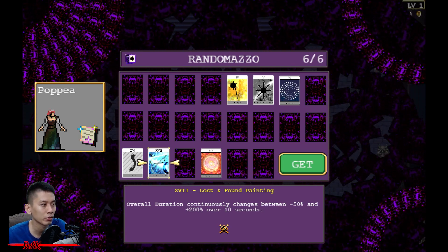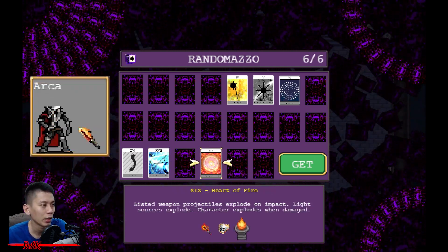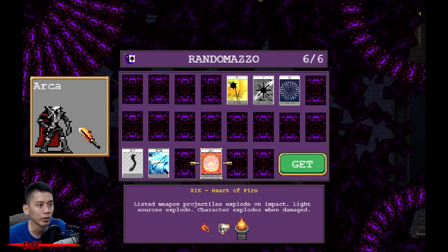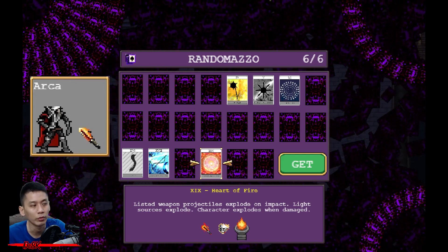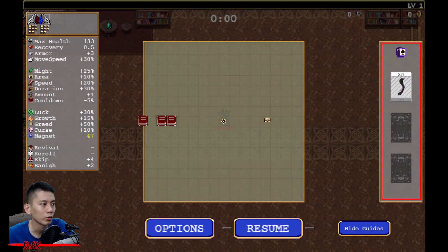Poppy unlocks Lost and Found Painting: overall duration continuously changes between -50% and +200% over 10 seconds — last longer and sometimes short. Aka unlocks Heart of Fire: applies to Fiona and Hellfire — projectiles explode on impact, light sources explode, and the character explodes when damaged. Don't worry, it doesn't cause additional damage from the explosions.